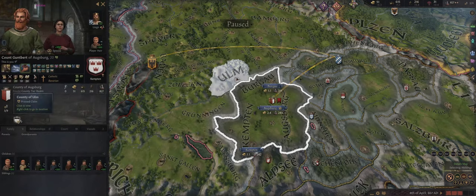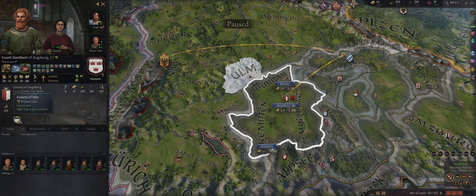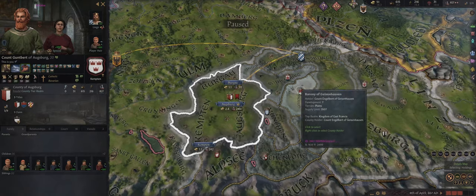There are three different types of claims in Crusader Kings 3 and we're going to discuss all of them. A pressed claim is the equivalent of a strong claim in Crusader Kings 2 — not quite, but mostly — in that it's a decent claim with some backing behind it. A pressed claim will pass on to your heir.